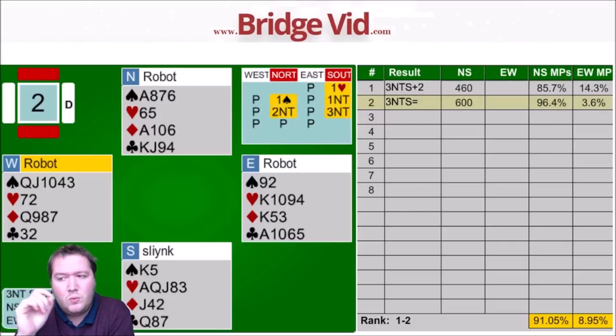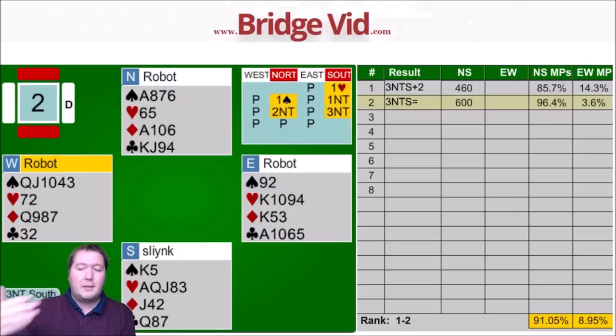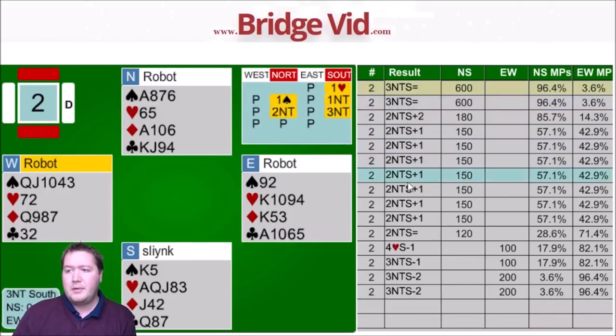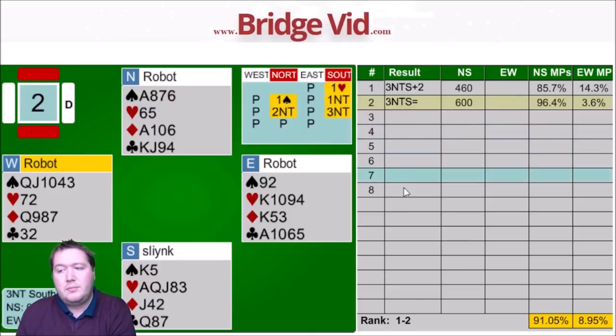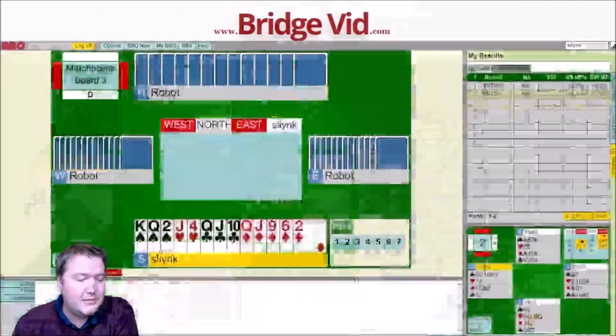I thought East would win the club and continue a spade, but when I think about it, after throwing away the nine of spades that doesn't really make sense. Lots of people in two no trumps — this hand is definitely a maximum hand for a one no trump rebid, so I think you should definitely accept it. Most people making nine tricks anyway, a couple went down in three no trumps. But it can always make ten tricks in fact, if you guess the club suit and work on hearts properly. The diamonds are split so no one can really tackle diamonds. Ninety-six percent in equal first spot, two boards in.